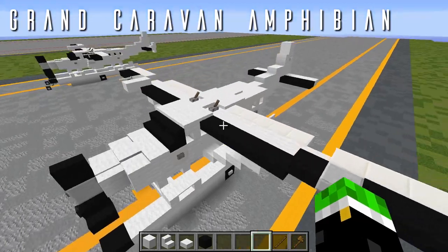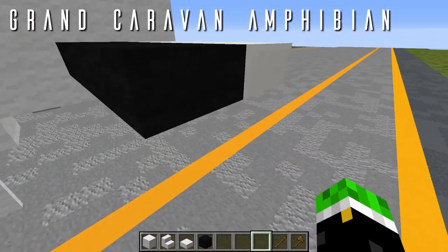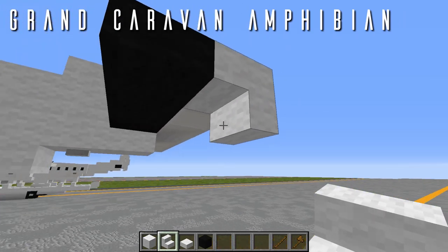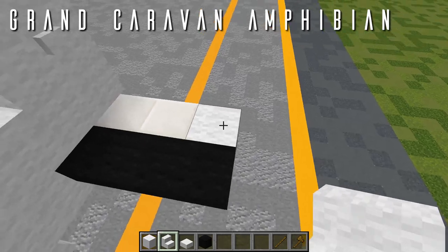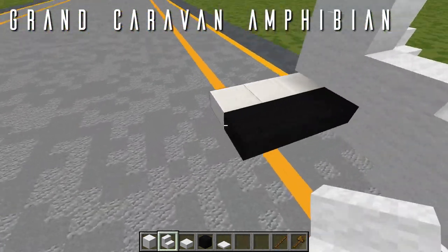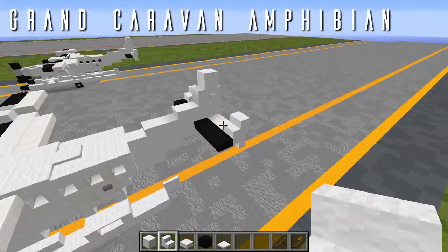One more thing: the special vertical stabilizers on the tips of the horizontal stabilizers for the Caravan Amphibian — it's almost a tri-tail design. Where we have the three quartz slabs for the horizontal stabilizers, knock out the outermost one and replace it with an upside-down wool stair facing forwards for the lower fin tip, then a normal wool stair facing forwards on top for the bulk of the fin, rounded off at the back with a birch trapdoor closed against it. Do the same on the other side. That finishes the horizontal stabilizers.